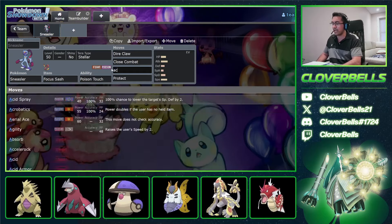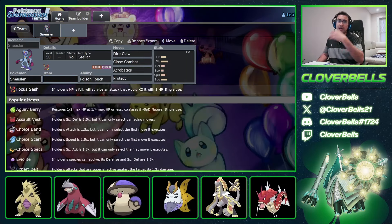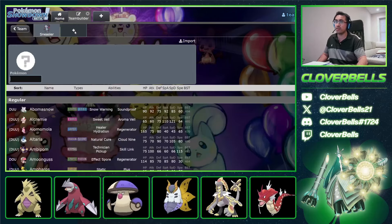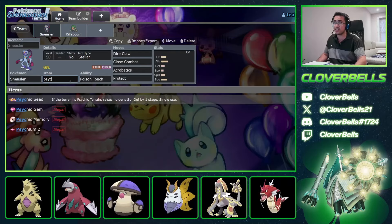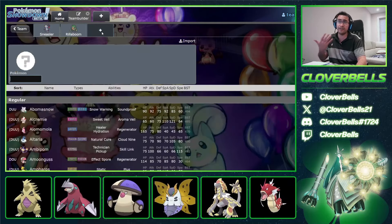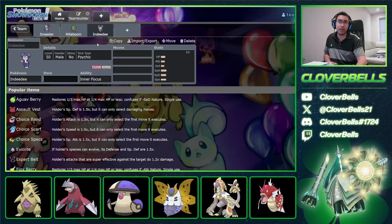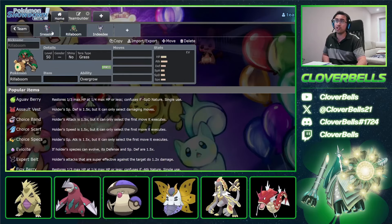You can even do stuff like Acrobatics, but that requires you to use a held item — so usually you'll see something like Grassy Seed with Rillaboom, or even something like a Psychic Seed with Psychic Terrain usage. Usually it's going to be the Indeedee, whether male or female. Either way, we have both kinds of teams, which we'll show you.